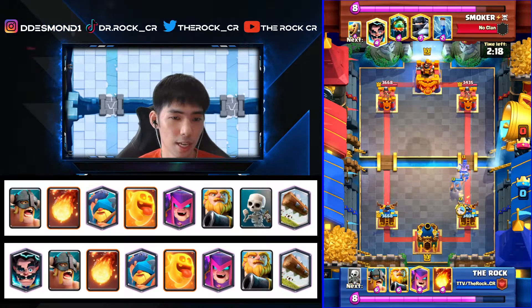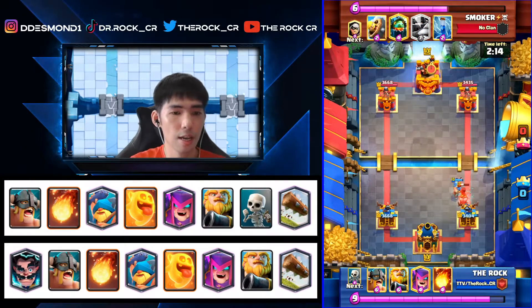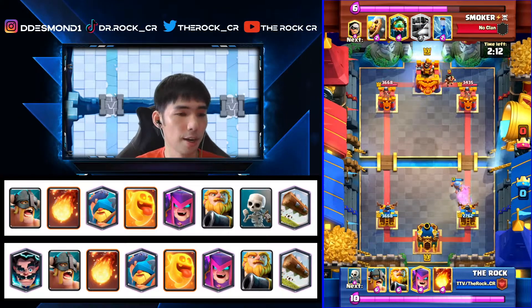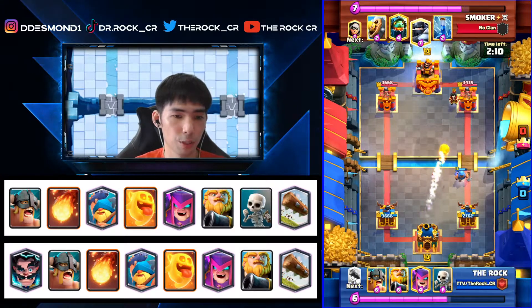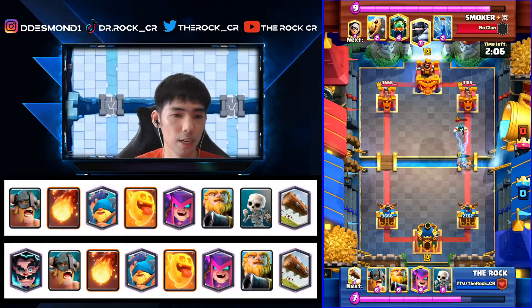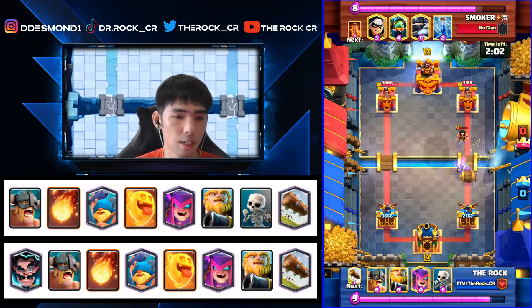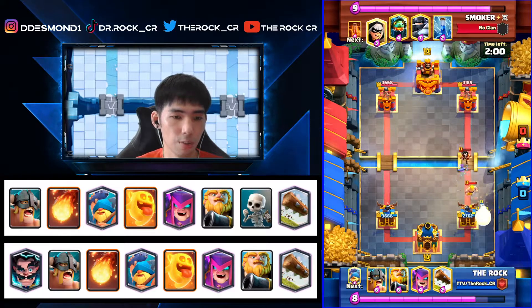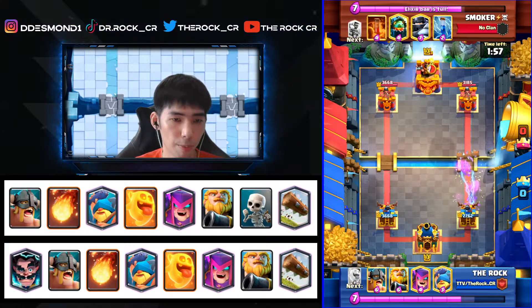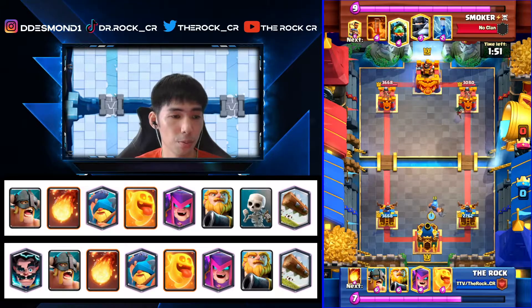He goes with Ram Rider; we go with Fisherman. The only defense we have against Ram Rider is Log and Fisherman. We try to pull it but unfortunately it gets permanently stunned again — not a huge issue. We go Skeletons and clean up. He cycles Bandits in the back; we use Fisherman and Heal Spirit for a small counter push. We're not looking to attack — we already know roughly what deck he's playing so we don't want to be too offensive because he can get a nice counter push.